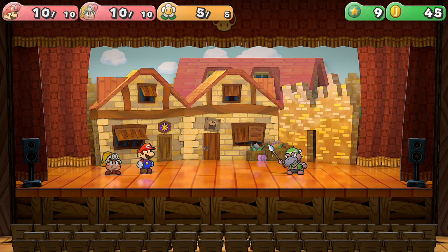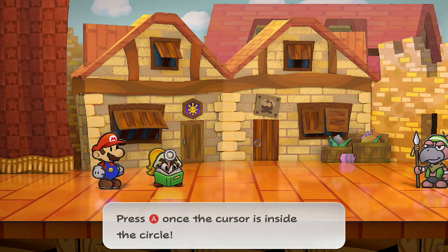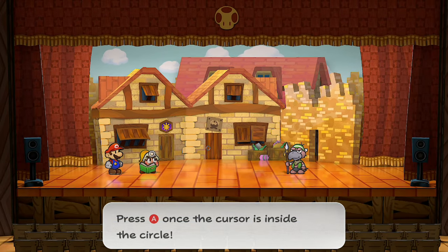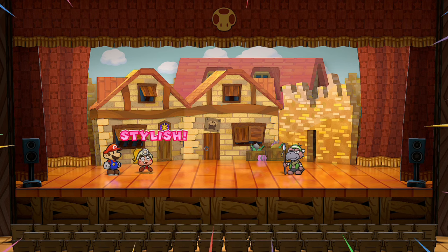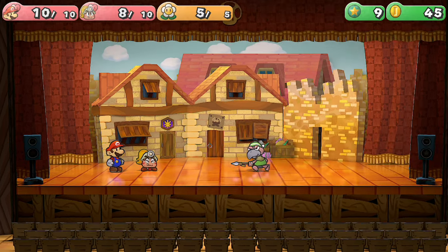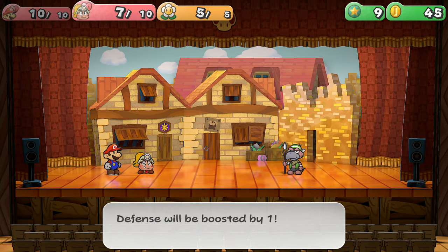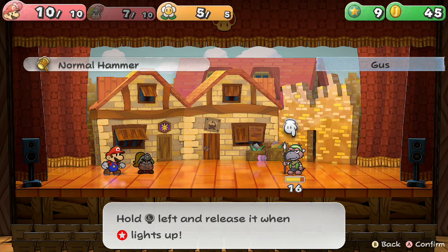What you do is at the beginning you put Goombella in front and tattle on Gus. He should attack Goombella unless he throws the spear, which if you guard it only does about two damage. Every turn after the initial tattle, you simply put Goombella in defensive mode because she can't attack Gus anyway since her spear is pointed up.